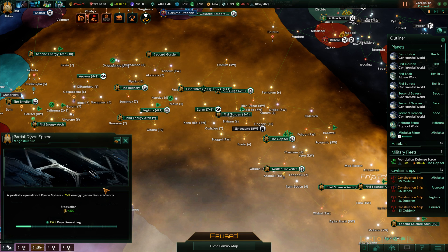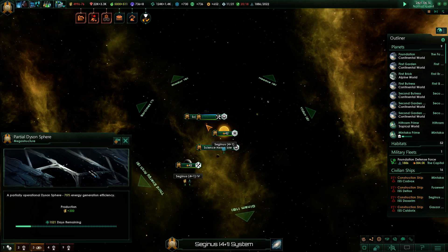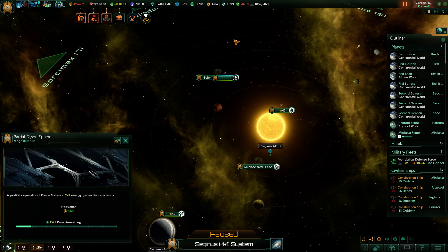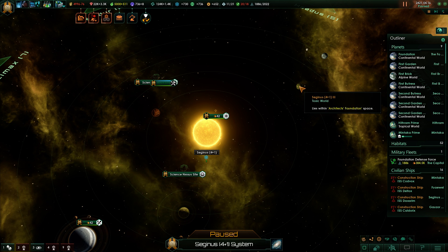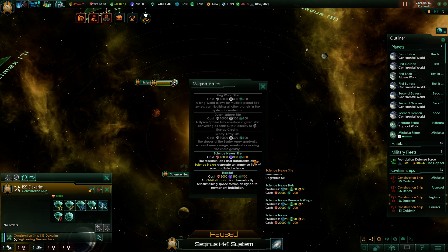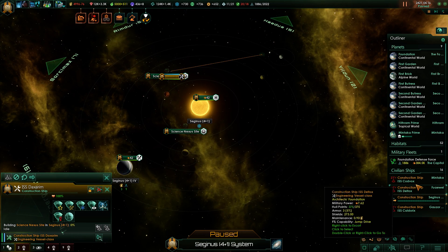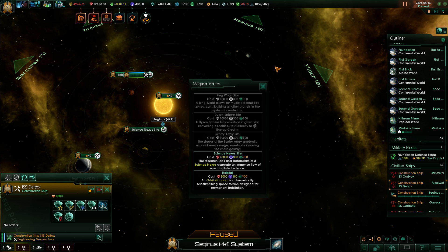I might try to build a couple more Dyson spheres, but mainly we're trying to build up these science nexuses. Both are at about a thousand days. We might want to build more because we're falling behind in science, so let's build another science nexus.